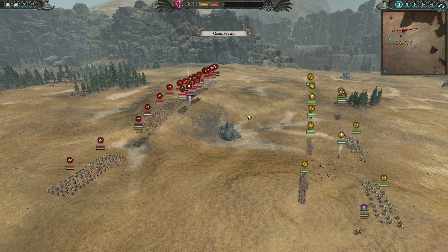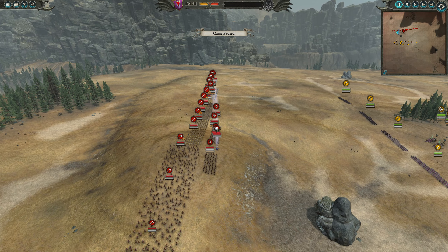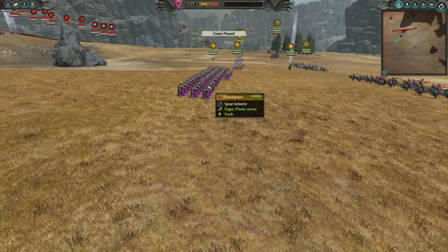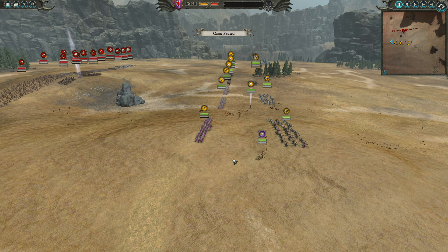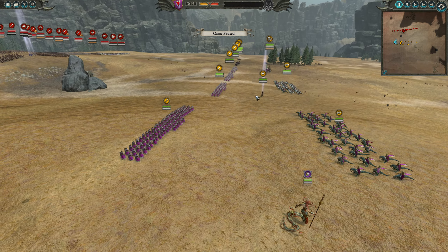This is a replay of me playing against the AI as Hargraef against the Chevalier de Lyonesse. Hargraef has Malus Darkblade and Chevalier de Lyonesse has Repanse de Lyonesse. I'm going to go over the compositions. I am, of course, using Malus, and we have Repanse de Lyonesse on the other side — new lords.